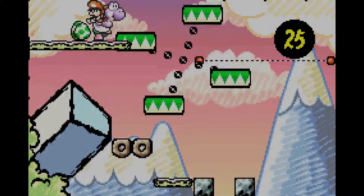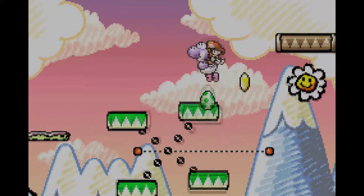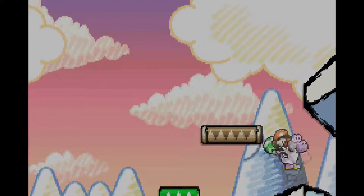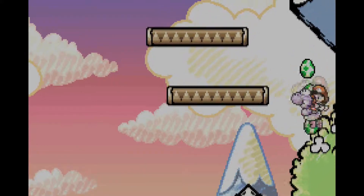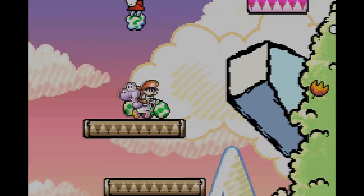Is that like an exploit you're taking advantage of? It's not an exploit — it's something programmed into the game. Because in Yoshi's Island they bring up a tutorial box about it. They even teach you how to use it — they give you something to shoot straight above you, and the only way to get it is to shoot straight above you.